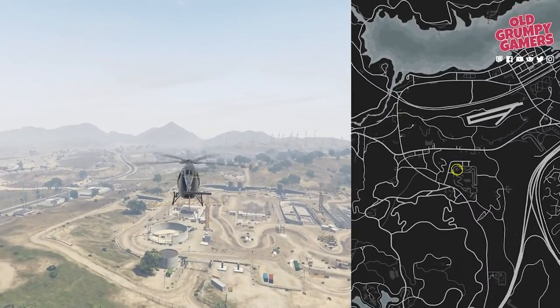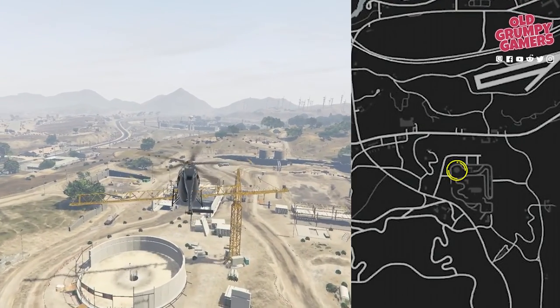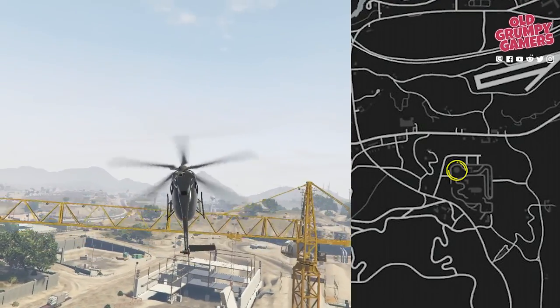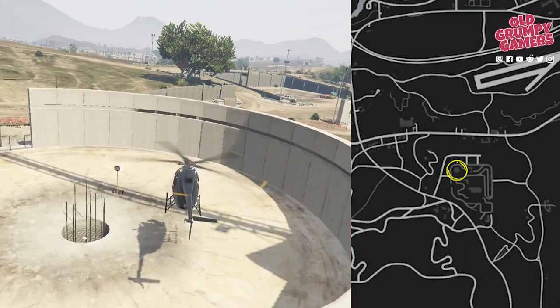Next up we're heading to this rural construction site. We're looking for a circular structure in the middle — you'll see a provision for a pillar with a bunch of rebar poking out, and the piece is in there. Be warned though, getting in and out is a little fiddly.